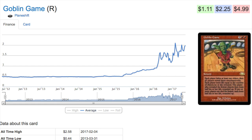Goblin Game is one of those cards that is so out there — you're hiding items and trying to guess numbers. It's actually not that great for its casting cost of seven and is not going to see any competitive play. But unique cards like this will go up in price because they are unique and it's difficult to reprint Goblin Game, so this card is not in any danger of being reprinted.